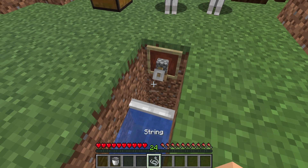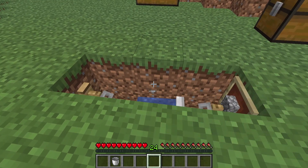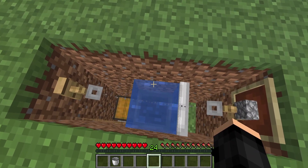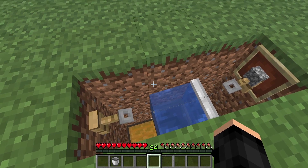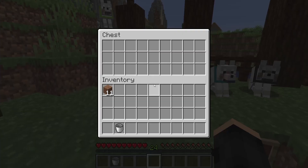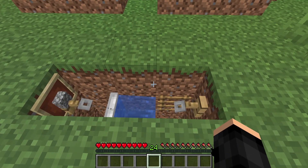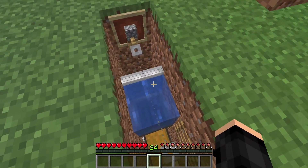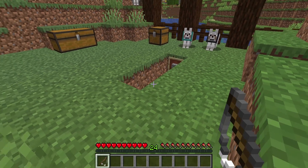On the side where the iron door is, add an item frame with an item inside — I'm using cobblestone, but it can be anything. In the middle, add one string to connect the tripwire hooks. Then place the water bucket and that's all you need to get started.